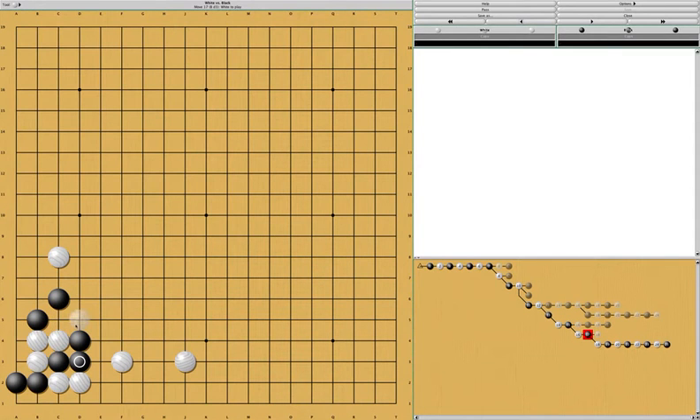At this point, white plays this — black has two liberties. Black has to move out. White has three, so white can press and then black has to move. At this point, white should squeeze here.